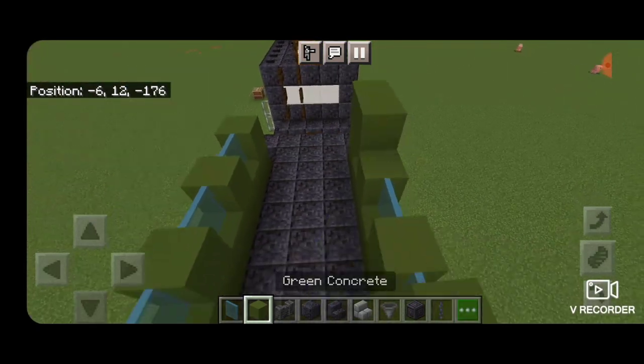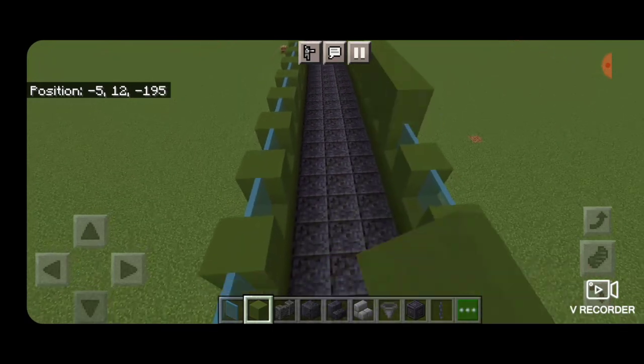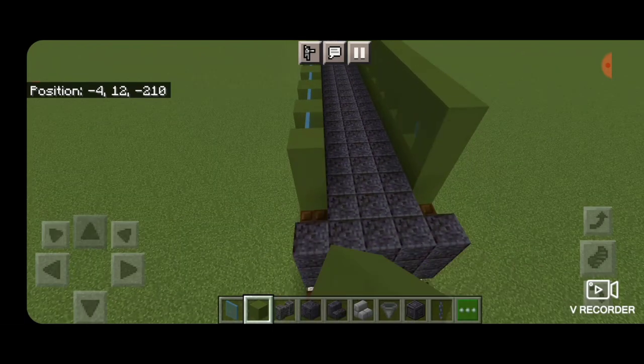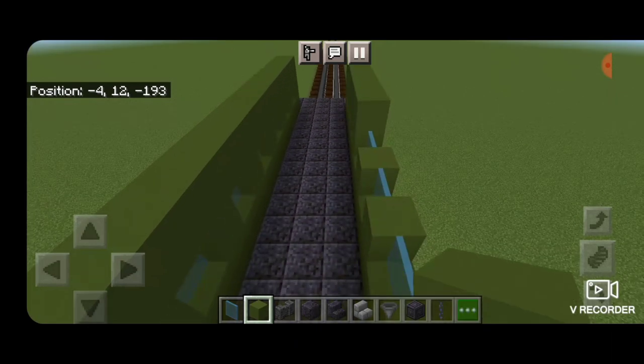Then go back to green concrete and put a single full layer of green concrete end to end above the windows. Do the same thing on the other side — a full single layer of green concrete above the windows.